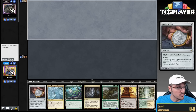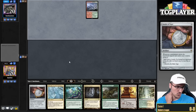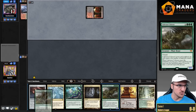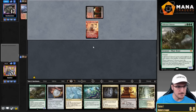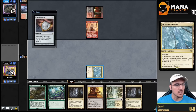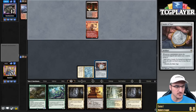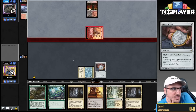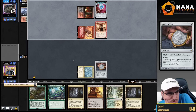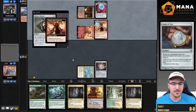Alright, what do we got here? This hand looks pretty good — we can go turn one Gardens, Amulet, turn two play a Dryad, and then we can potentially win on turn three. Turn one Monkey from the opponent — I'd love to see that since Monkey is oftentimes accompanied by Blood Moon, which I'm not a huge fan of. I imagine this is Scam. Cavern of Souls was exiled — doesn't really matter. DRC into Bubble — always a scary combination.